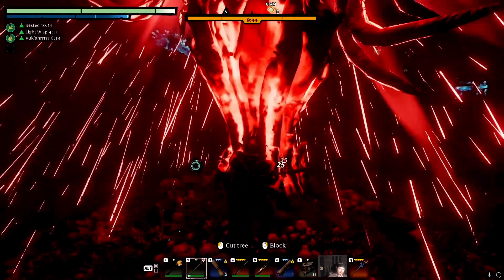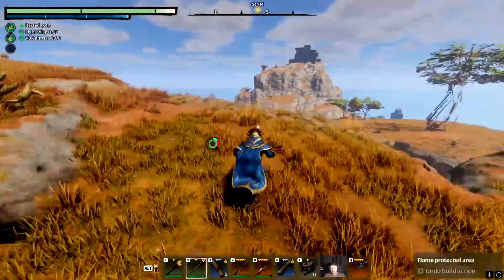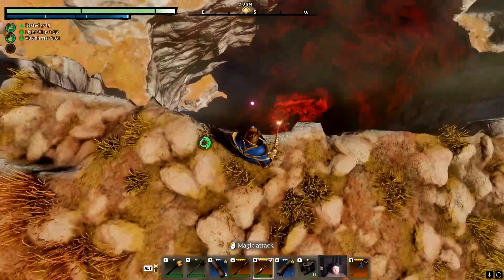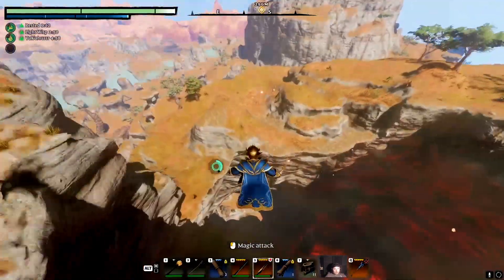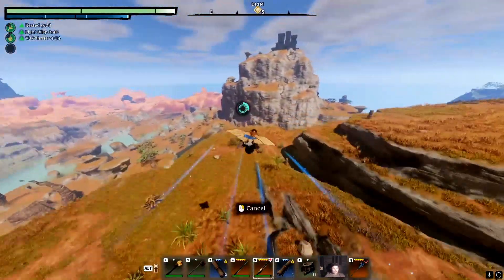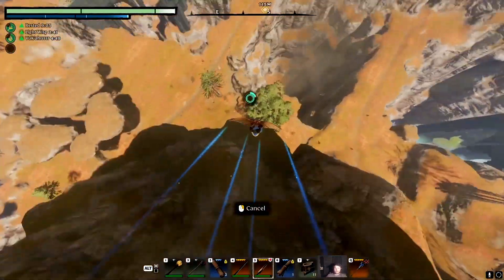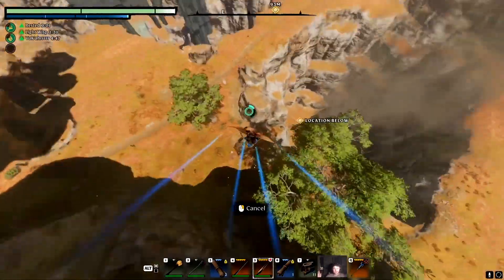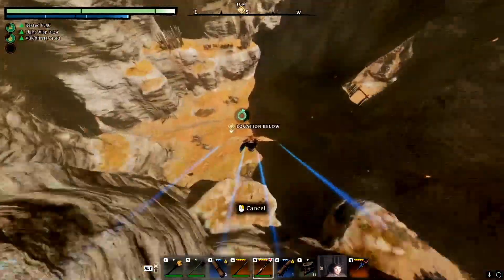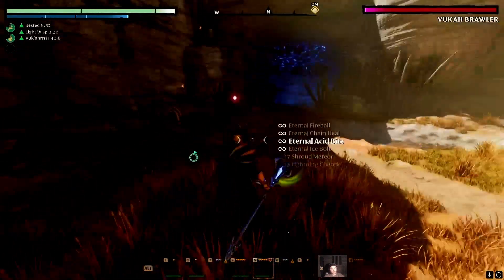I think right after this part is going to showcase me taking down a boss. I'm spec'd between using the staff and the wand, so it's all good. This is a pure mage build — I really don't know what I'm going to call this build, it's kind of like a sage build. I'm just going to call it Wandering Sage. Because none of the enemies within the game — like the animals won't attack you and the VUCA won't attack you.